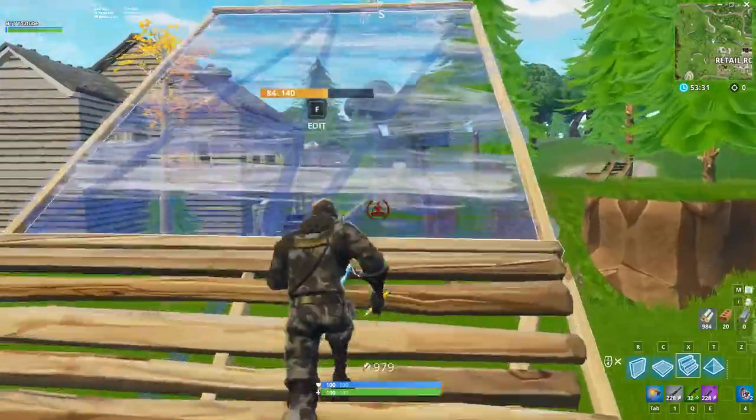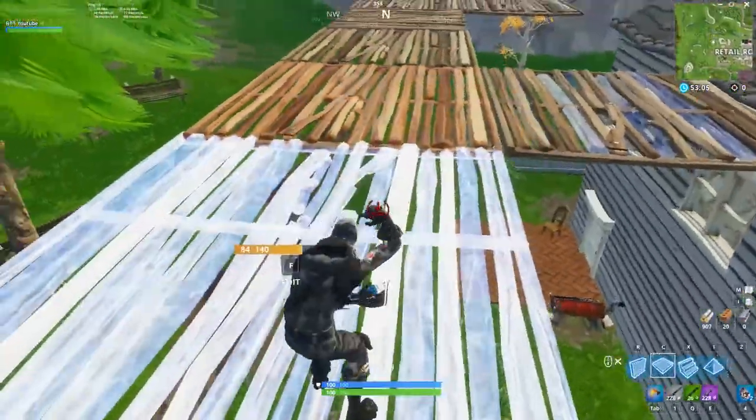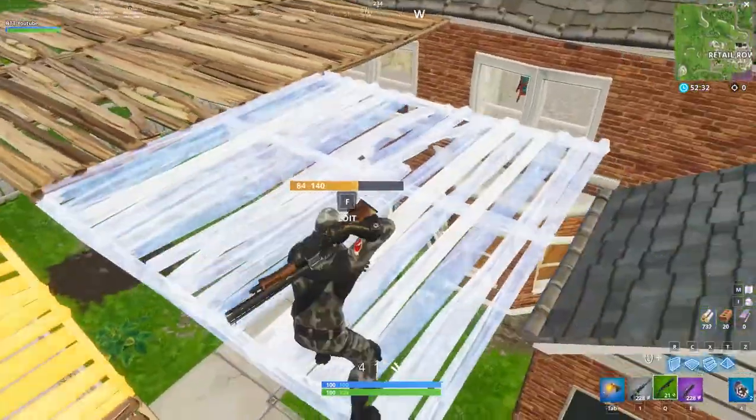The exercise is simply to ramp up and floor, jump, flick shot bushes, and then proceed to catch yourself mid-fall with a floor.